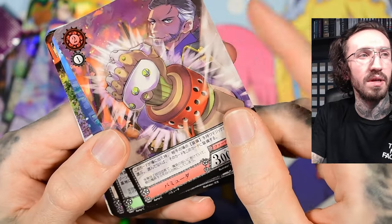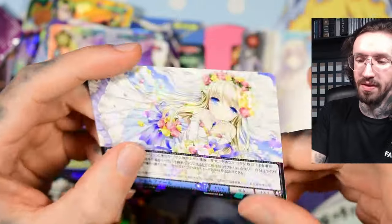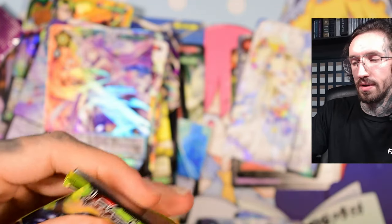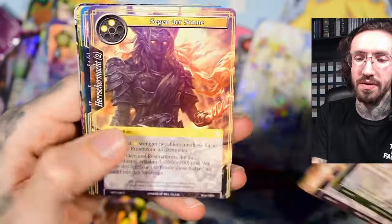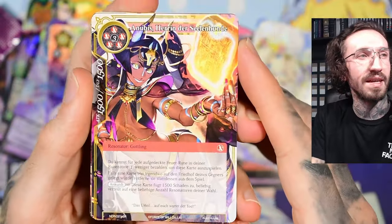Last regular pack, then I'll end with the Force of Will pack. This one gives me cyberpunk Edgerunners or Arcane vibes — yeah, I think it was Arcane. Thank you for watching. Let's see what's in the last pack. Okay, this is the regular Anubis, but I need her in secret rare — not in this pack. Thank you for watching, bye.